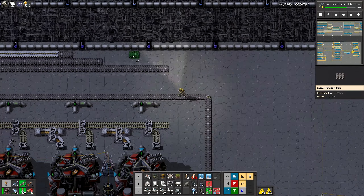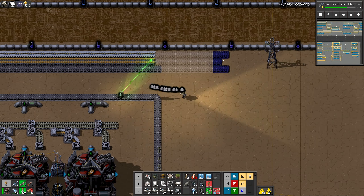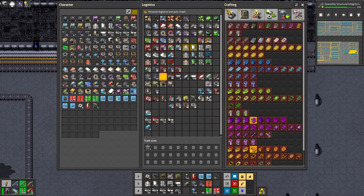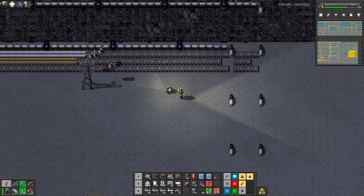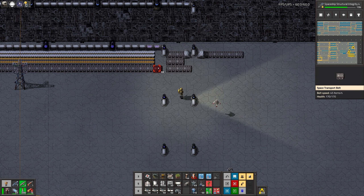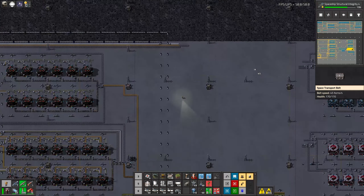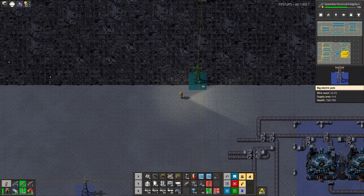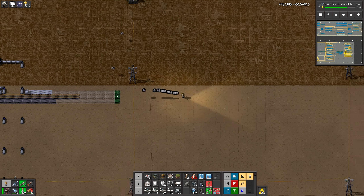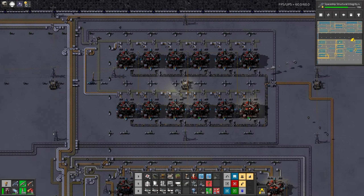We'll build our small bus for the next tier around here. These three belts go up there — you go up, you go up, so these three belts go right up there.